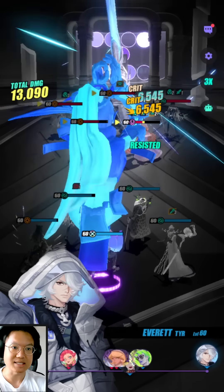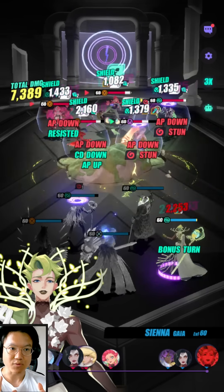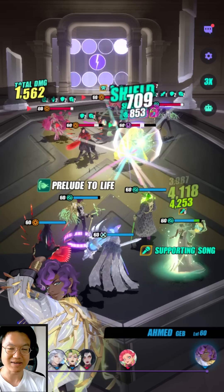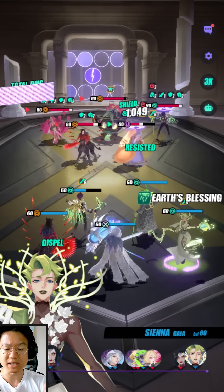My Genie is at R0 and I have a really terrible time trying to make her work — it's very very difficult. If your Genie is not at R6 it's probably going to be very difficult at Point War 17 and 18, because enemies are super tanky. They are not going to take a lot of damage from her true damage; it's not going to matter all that much.